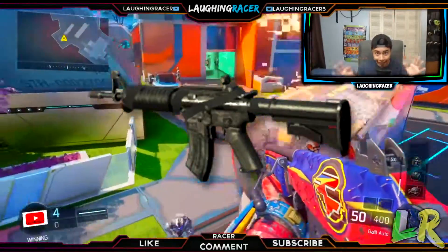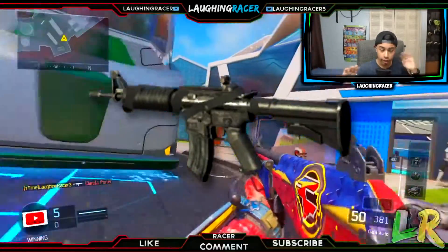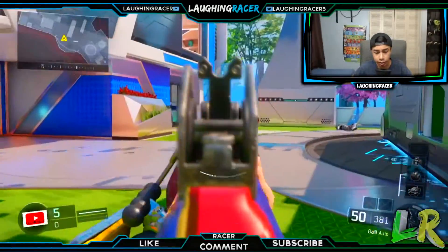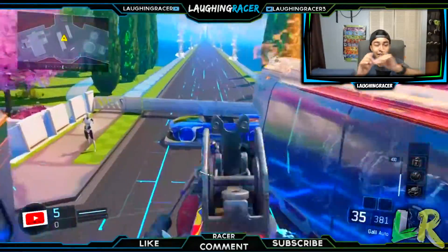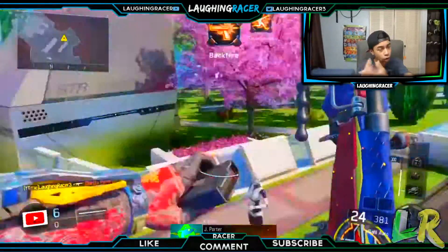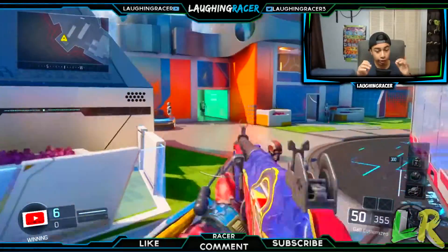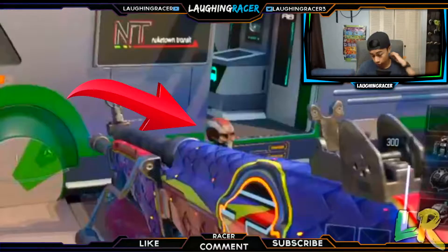This is like an M8A7 — one of the best ideas Treyarch could have had with this weapon. The Galil has something special: if you put on different accessories, you can see a skull on it. I don't know exactly what accessory does that, but you have a skull on the part right there on the gun.